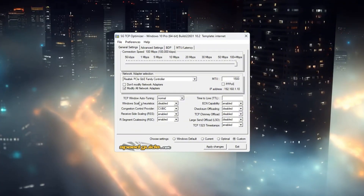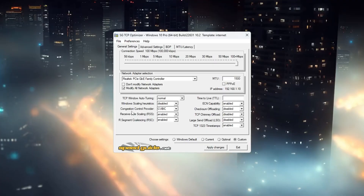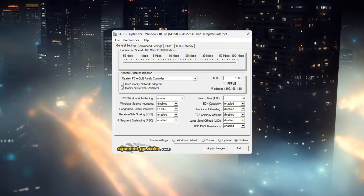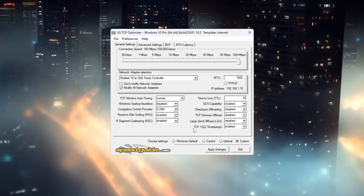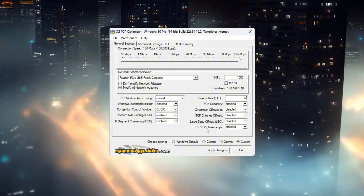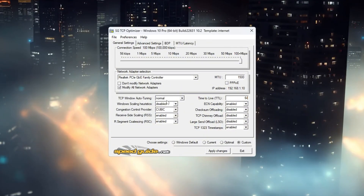Set TCP Window Auto Tuning to Normal. Set Window Scaling to Disabled. Choose the recommended congestion control provider. Set the TTL value to 64. Enable ECM capability. Also, uncheck these three settings because they can cause problems during gaming: Checksum Offload, TCP Chimney Offload, and Large Send Offload. Make sure to check the box that says TCP Timestamps, as this can help with timing your connection better.